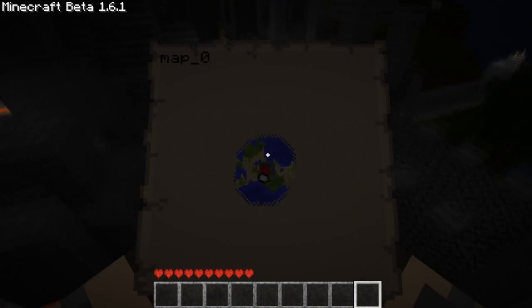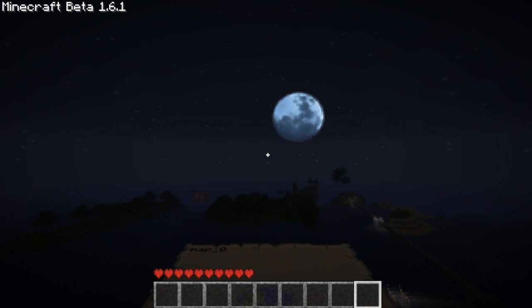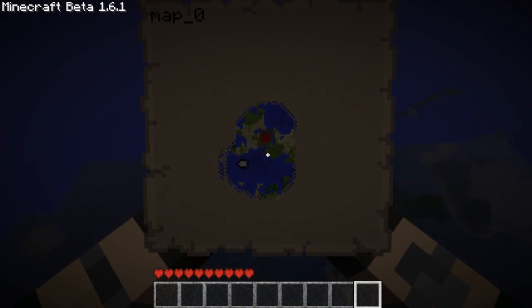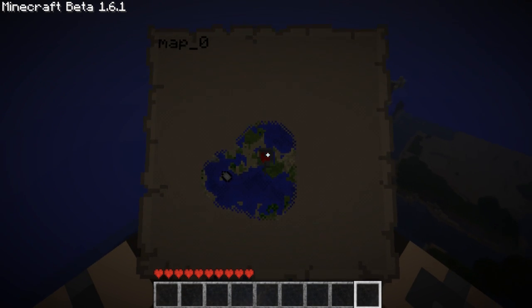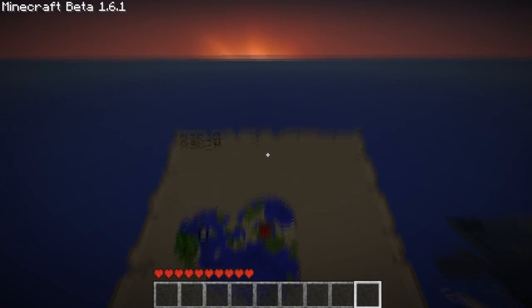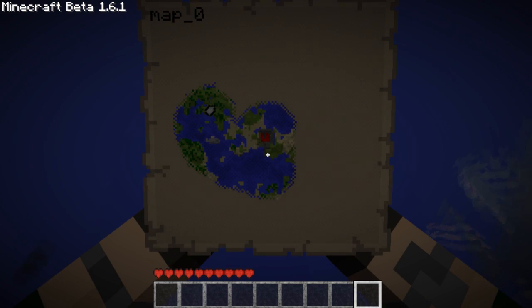It's gonna be slow to demonstrate, so I'm just gonna fly like this. As you go, you can see the map — the fog of war of the map — just keeps revealing bit by bit. You can see where stuff is by simply just looking on the map, and you can tell where you are.